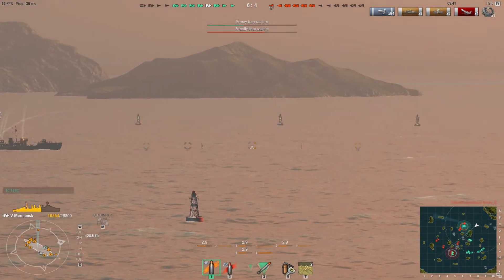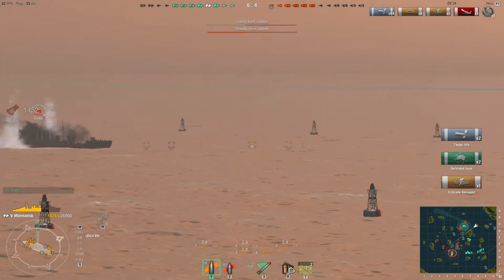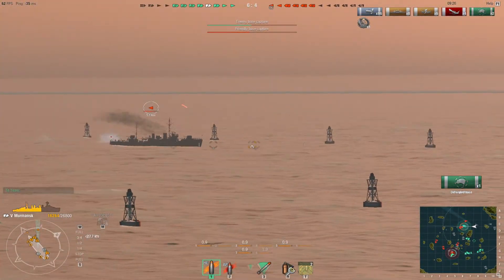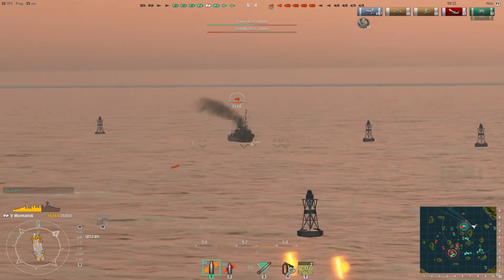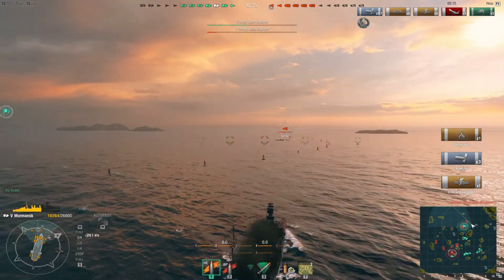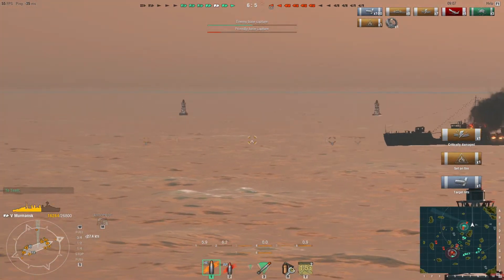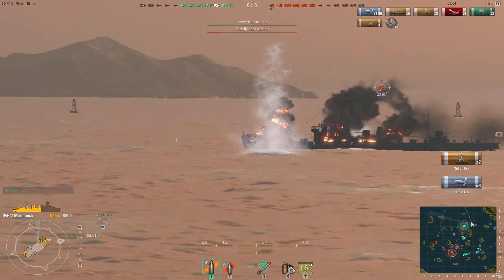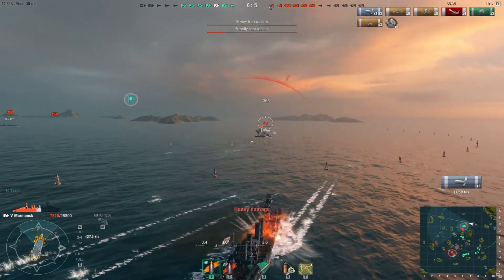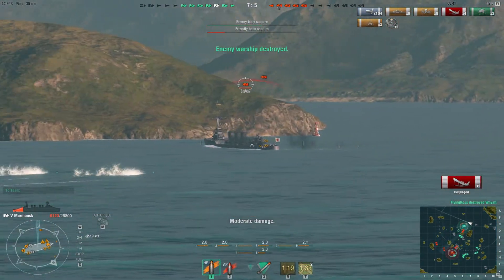I now have to take out another destroyer, and this one almost wrecks me. It's two versus one — a destroyer and a cruiser versus just me. I'm getting base defense ribbons, which give good experience. The torpedoes from the cruiser don't hit. I know torpedoes are coming and I'm doing something really stupid — I'm teed up against the destroyer and I start my turn, thinking I can make it through the gap. I get hit by two torpedoes but survive.